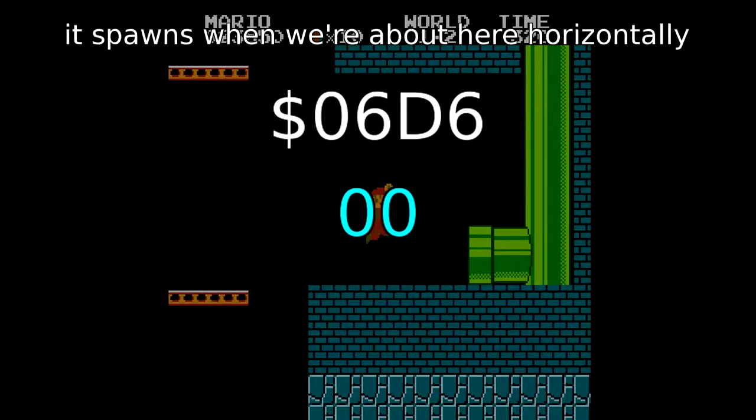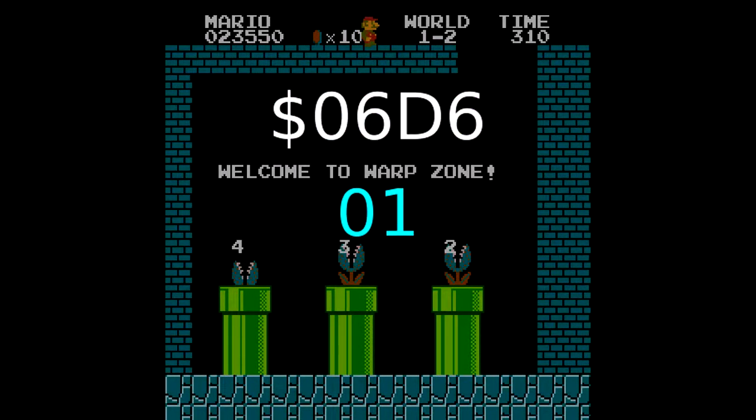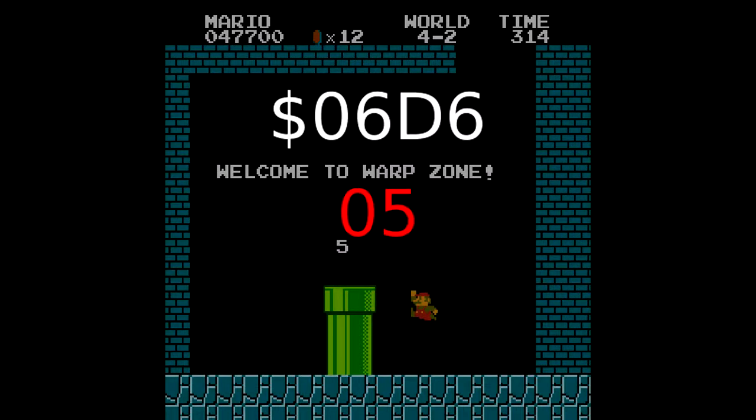However, near the end of 1-2, we spawn a scroll lock object. This scroll lock object executes code when it spawns, and that includes incrementing the value at 0x06D6 to make warp pipes for the warp zone. Normally we access the warp zone by running across the top of the screen, which spawns another scroll lock object — but this one is special in that it also loads the correct values for the warp zone. Here's how it works: the game loads the value 4 into 0x06D6, which signifies the first warp zone. Then it checks the world number the player is on. If the player is on world 1, it stores 0x04 into 0x06D6 and branches past all this code. If not, the game loads the value 5. Then it checks the level type. If underground, water, or castle, it stores 5 into 0x06D6. If we're on 1-2, this doesn't execute and the value stays at 4 because we already jumped to a different instruction.